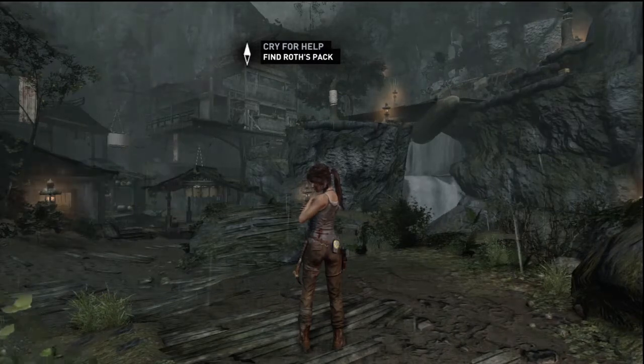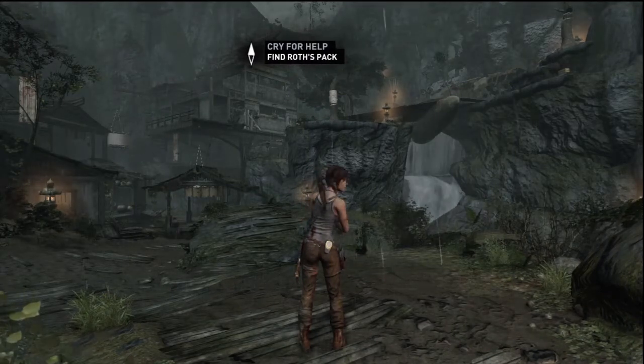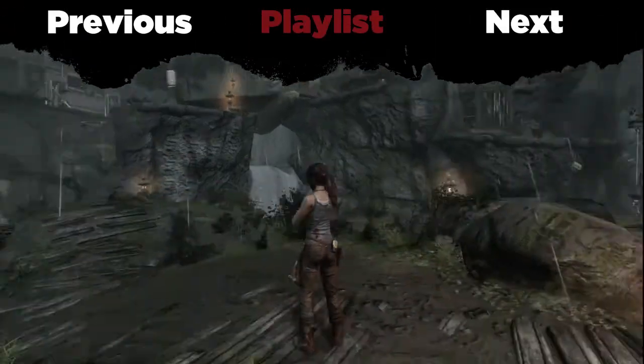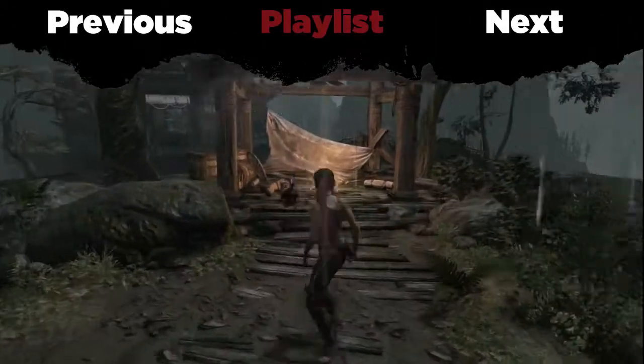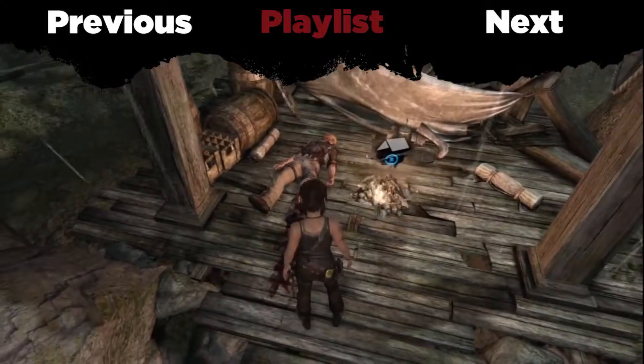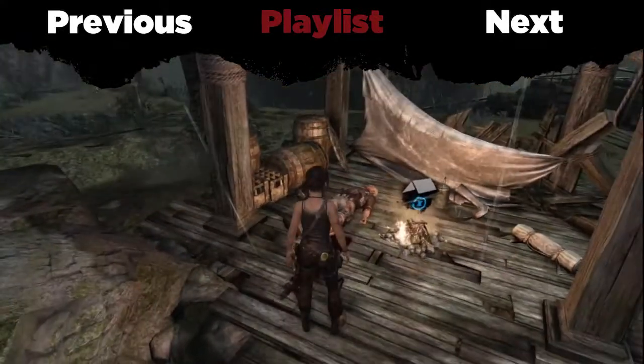Hey everybody, Cuddlesnought here with Tomb Raider 100% episode 4. In the last episode we saved Roth, although he's passed out with blood everywhere. So now we gotta go save him again.